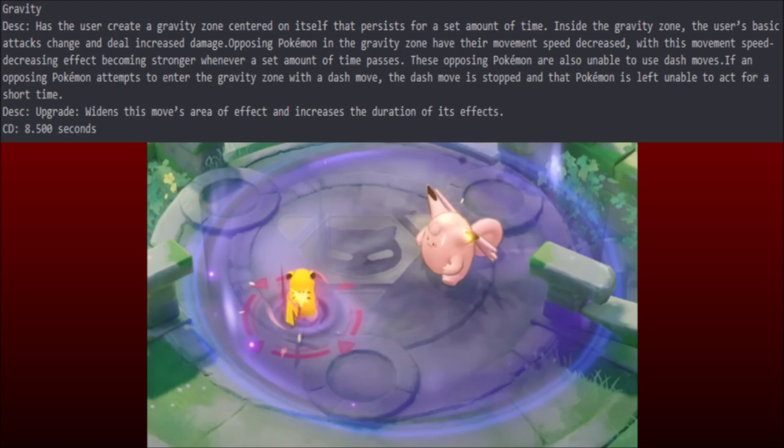That brings us to Gravity. Clefable might be one of the more cerebral characters — it's not just 'always use this moveset.' Could be Follow Me Draining Kiss, or Follow Me into setting down Moonlight, healing everyone as you all dive together. But Gravity is also looking pretty strong for objective control. It creates a gravity zone centered on itself that persists for a set time. Inside, basic attacks change and deal increased damage. Opposing Pokemon have their movement speed decreased, with the slow becoming stronger over time, and they're unable to use dash moves.